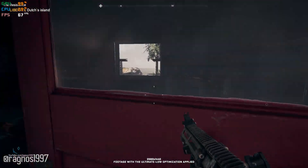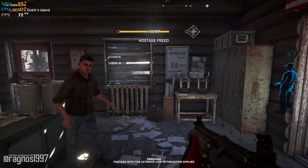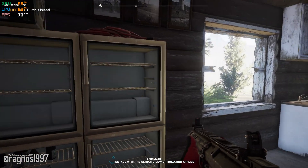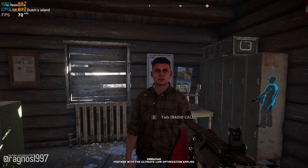You got a real shot at setting up this resistance. Please help me. Next step is clearing up the radio signal. My CB's on the fritz — I can't get a hold of anyone off this island. The radio tower near the south shore must be busted. You think you can take care of that for me?